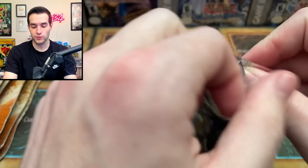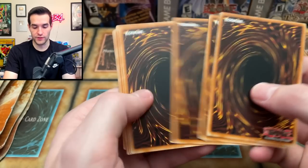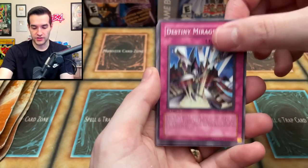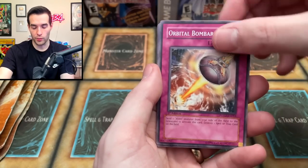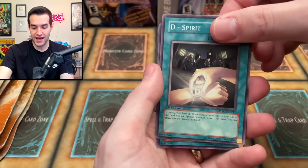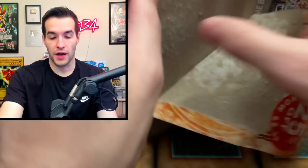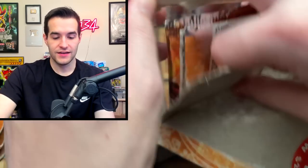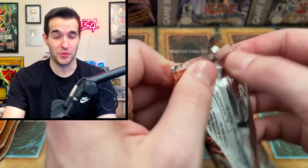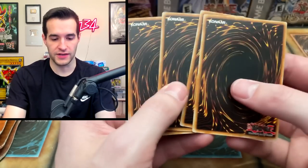Power of the Duelist packs. We pulled a lot of Supers last time so I'm expecting some higher rarities in this one. Cards: Blademaster, Common Soul, Destiny Mirage, Ruxon Special, Mausoleum of the Emperor, Orbital Bombardment, Wonder Garage, Elemental Hero Neos, D-Spirit, Dark City. Force of the Breaker has a big lead with two foils — one being a Secret Rare, probably worth at least 10 bucks or more first edition.